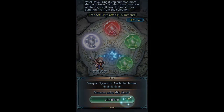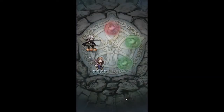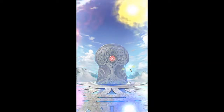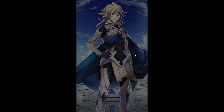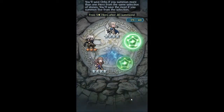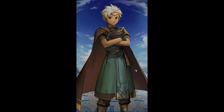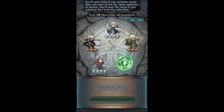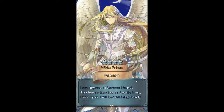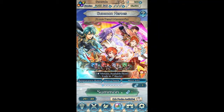A decent amount of greens but as always Camilla is going to dodge me. This whole banner kind of feels like a bait considering Choose Your Legends 4 is coming out — I think it's 4 — pretty soon. Kind of baited by the combination of Sudden Panic and Infantry Pulse, but you know, it is what it is.